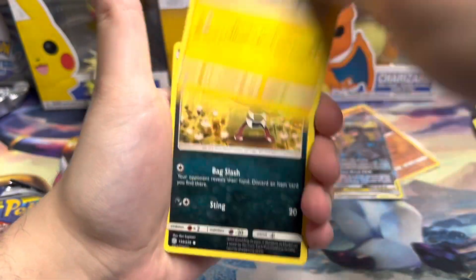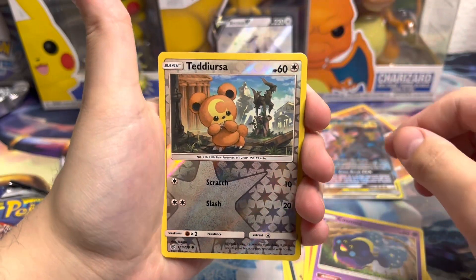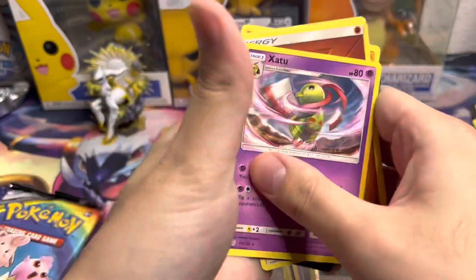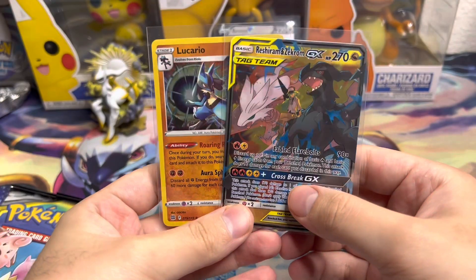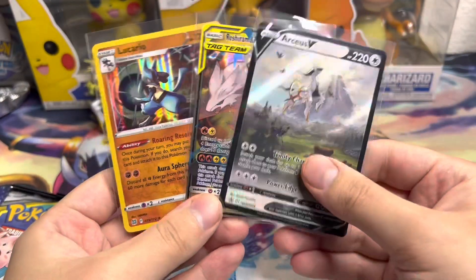Here we go — Pawniard, Wailmer, Slugma, we got Cosmog reverse holo, Teddiursa, and Azurill. Unfortunately we got garbage out of the last pack, but for four packs getting a holo and the Tag Team GX is not too bad at all — and we can't forget about the promo card.